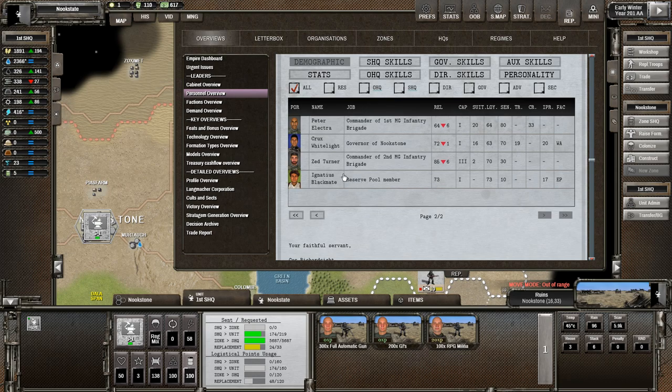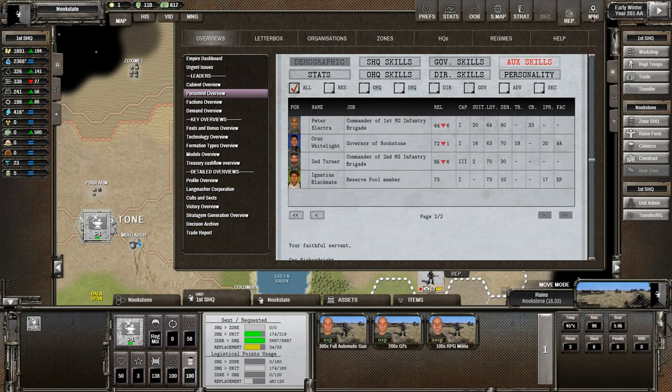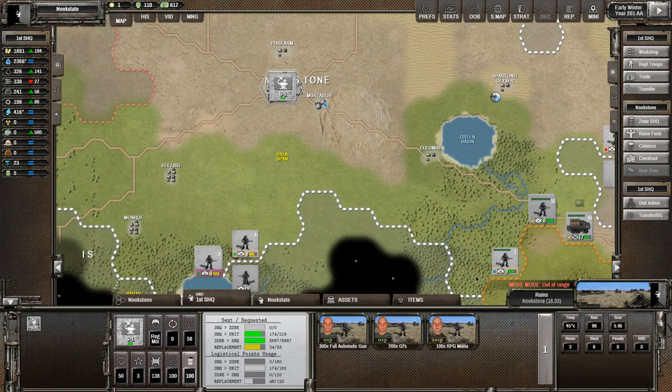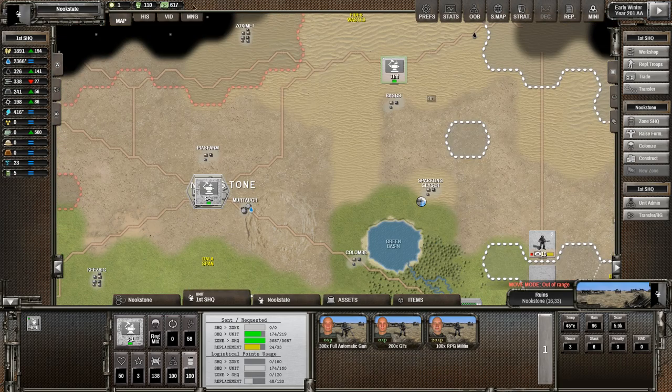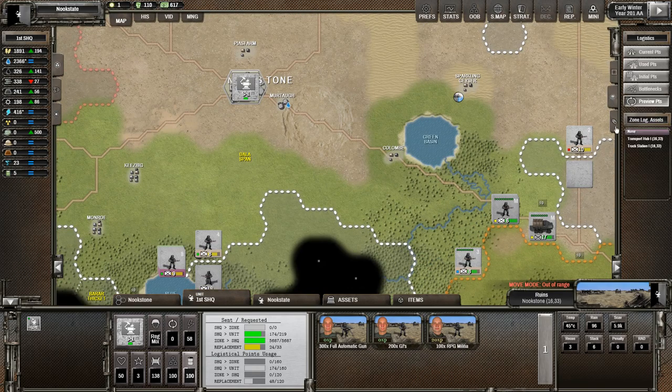We do have Ignatius Blackmate. Are you any good at anything? Actually not too bad — a little cap, you're big on democracy, but you do have some charisma. So if I take a town you might be a good guy to toss in as the governor. Right now you're just going to sit back and do nothing. A nice thing this game has is little tool tips — in case we do something stupid it'll yell at us, and I appreciate that.